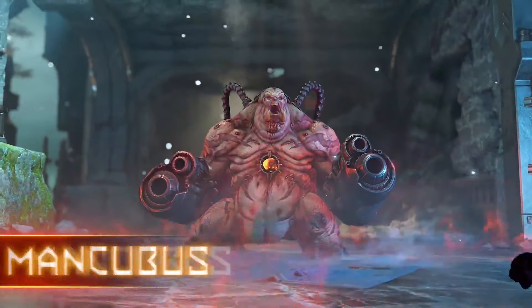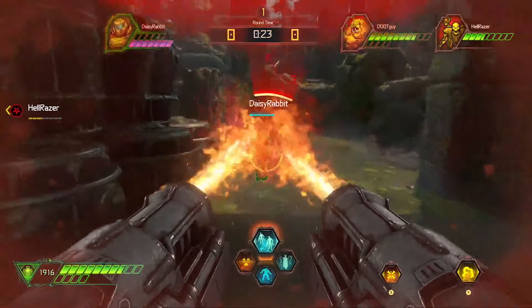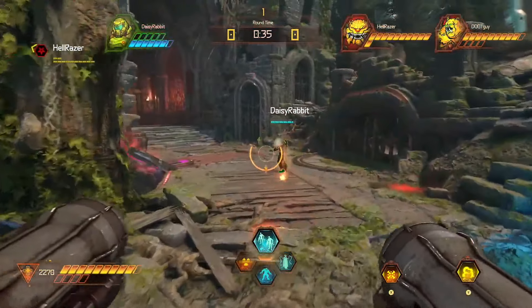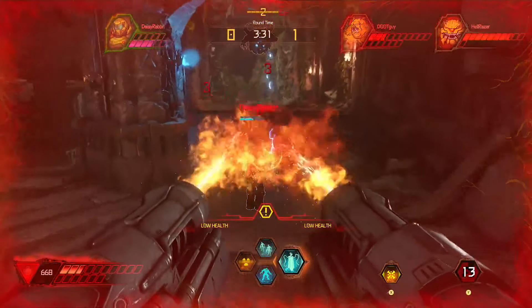The Mancubus — big, beefy, and badass. He's got heavy cannons, flamethrowers, and tons of health, all of which make him lethal in a close-quarters fight with the Slayer. While he's not the most mobile demon, his smoke bombs can obscure his position or flush out an elusive Slayer.